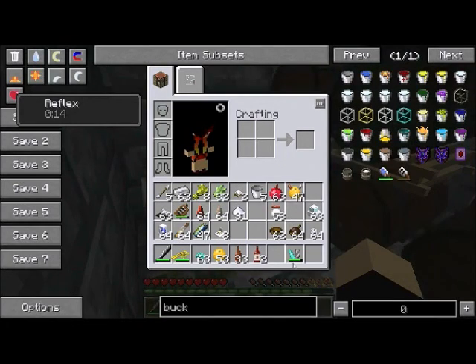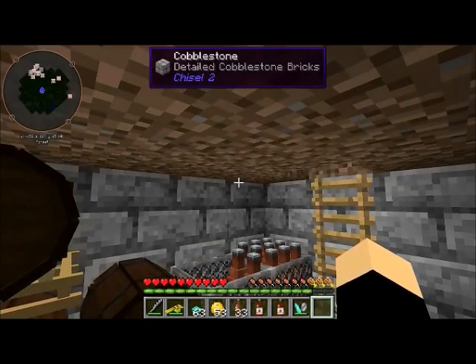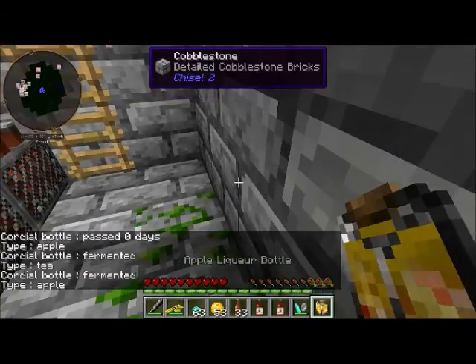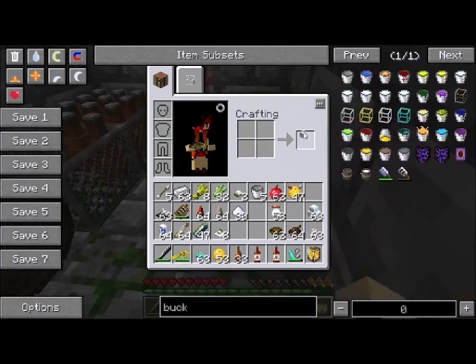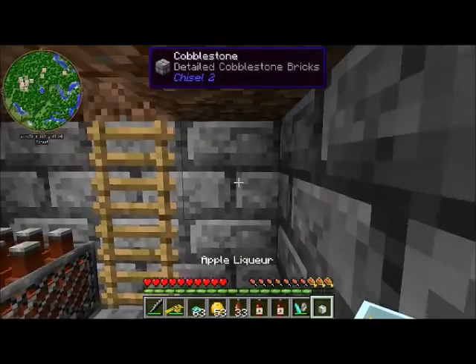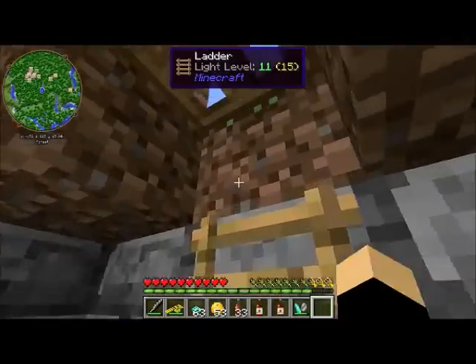The easiest one is fruit. So I'll take an apple, a sugar, and any liquor - rum, vodka, whiskey, whatever - and it will make this young liqueur bottle. Just plop that down. It has the same conditions that your barrels do, so it has to be in the dark, it has to be not in a cold or dry climate. When you right-click on it, you'll see that the cordial is zero days old - it's not ready to drink. These two are ready, and you can use them the same way as your other liquors. You can use them in cocktails, you can drink them straight. They are generally a little stronger - the more you process the things in here, the stronger they get. It made my hunger worse, but it gave me two minutes of jump boost too.